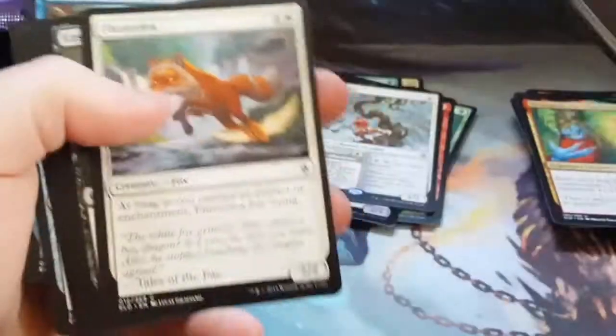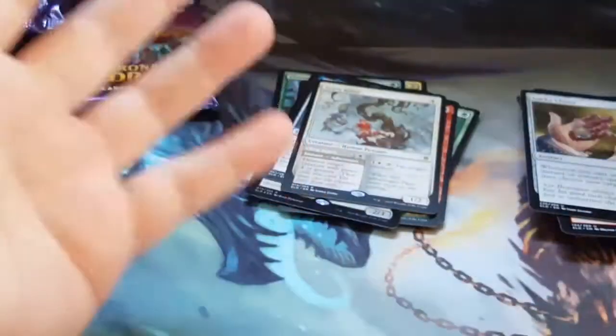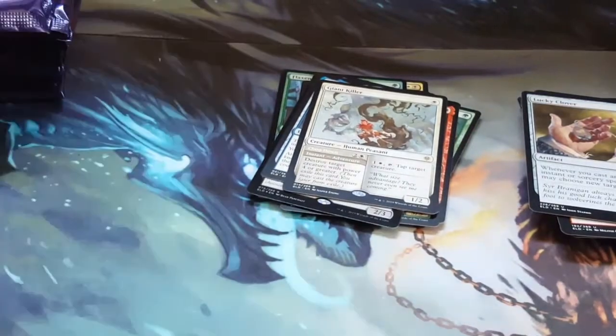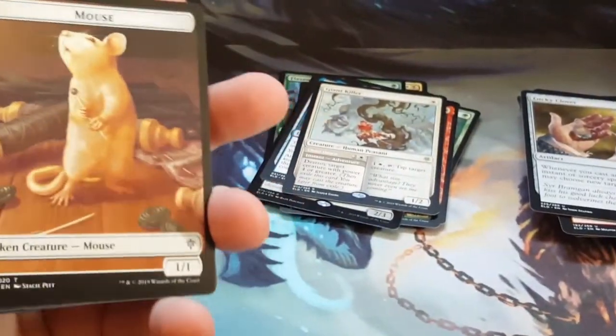It brings me back to the days of — I believe it was in the Rikidium mesh plane shift era. There was a red giant that if you kicked it, it destroyed all other creatures. Kind of similar, but apparently more controllable.